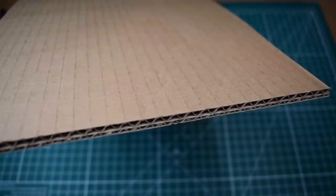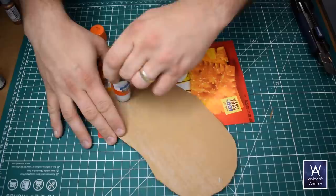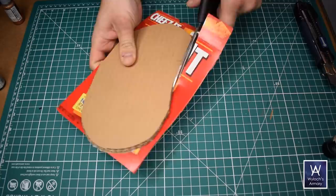I'm going to start this on double corrugated cardboard, although single corrugated or even foam board would be fine. Just cut out a rough oval shape, and then to hide that subtle ridge texture, I traced this onto some food box cardstock and glued that on — nice smooth surface now.